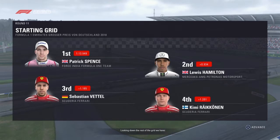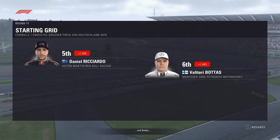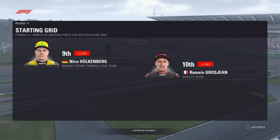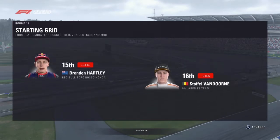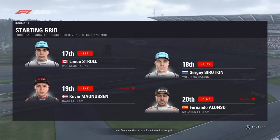Looking down the rest of the grid we have Vettel, Räikkönen, Daniel Ricciardo and Bottas, Perez, Verstappen, Hülkenberg and Romain Grosjean, Sainz, Eriksen, Charles Leclerc and Gasly, Hartley, Van Dorn, Lance Stroll and Sergei Sorokin, Magnussen and Fernando Alonso starts from the back of the grid.